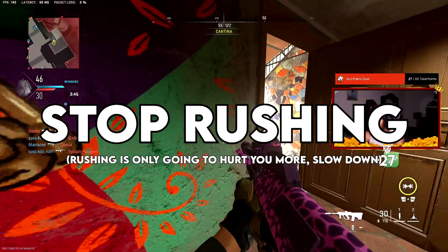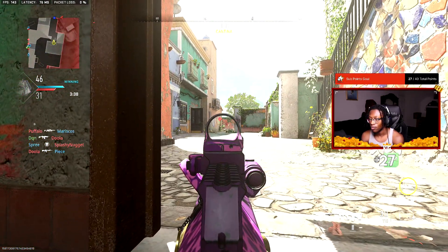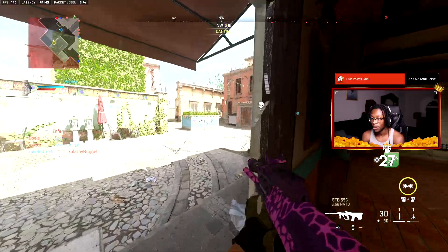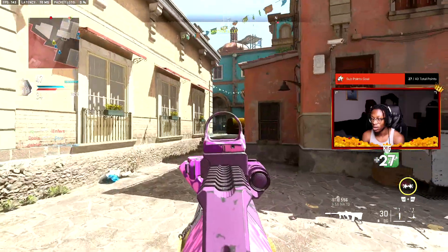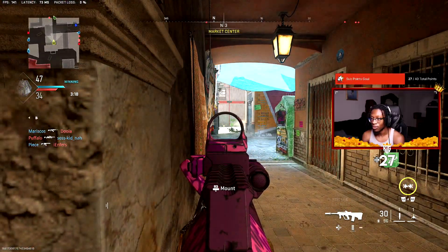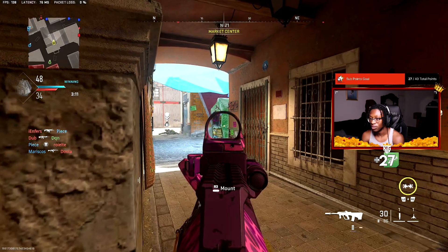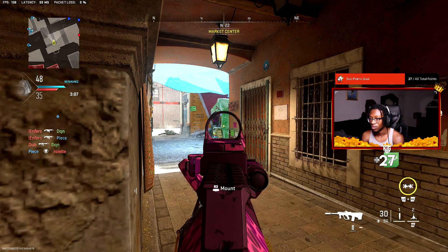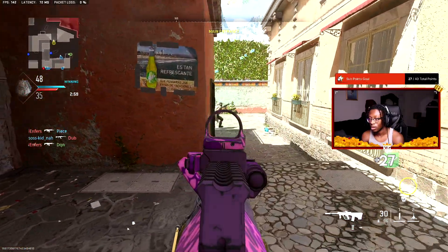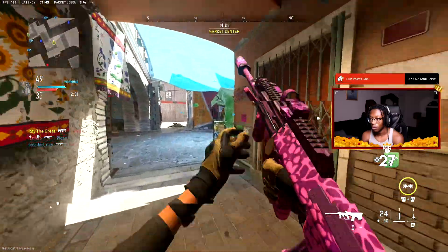Now onto actual gameplay tips. First: stop rushing. I understand a lot of people can't just sit back — I can't either — but the best thing is to slow the pace down. If you spawn and run straight through the middle you're going to get taken out by somebody sitting on the outskirts ADS-ing around a corner. Check your corners, check your mini map, and slow down. This game doesn't have the smooth slide-canceling movement of MW2019, so rushing will get you punished.